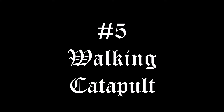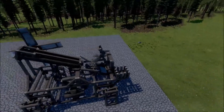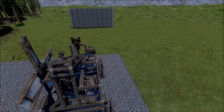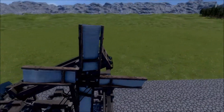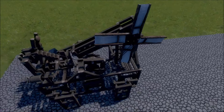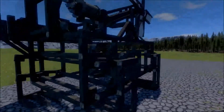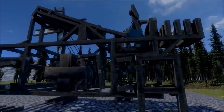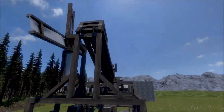Coming in at number five: the walking catapult. The walking catapult in general is a really good idea, but it didn't turn out well in my opinion just because it's so difficult to use and I never actually got it to work. The catapult itself worked a little bit — I guess that's a plus — but other than that I think it was kind of a bust. It needs work, but it does look damn good, and that's why I give it like a one star. That's why it comes in at five.